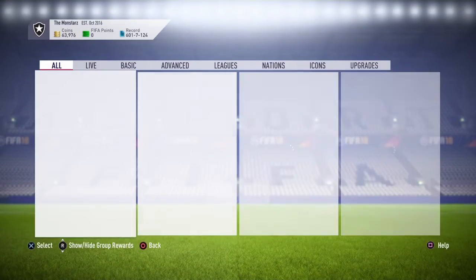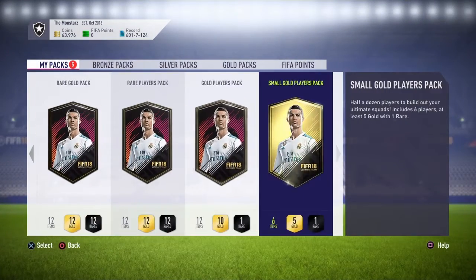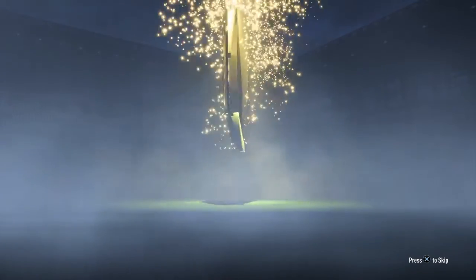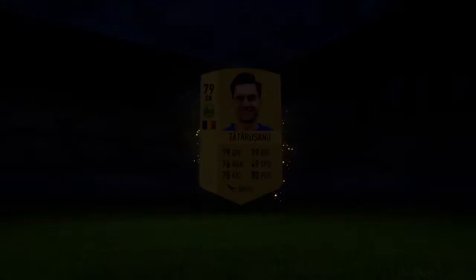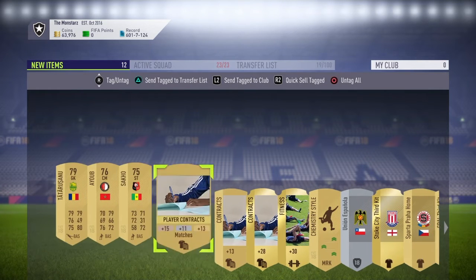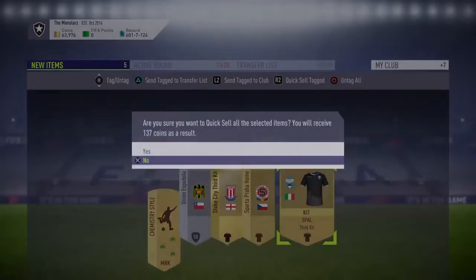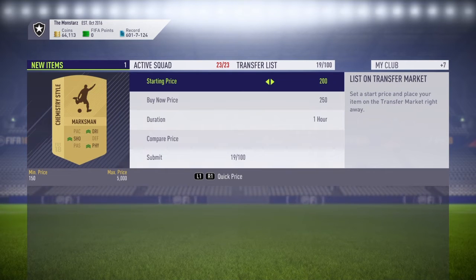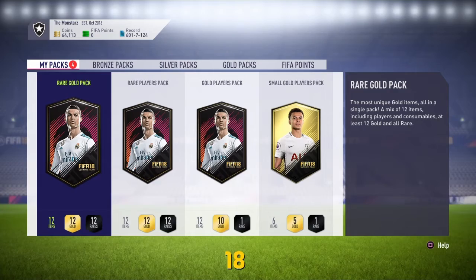That's the SBC done guys, let's jump straight into the packs - left to right, let's do it. Let's see who we got in this one - okay, it's just a common. I'm not even going to try to pronounce that name, sorry guys, that's just too long. We'll put them right into the club, and let's see if this sells - okay, 50.